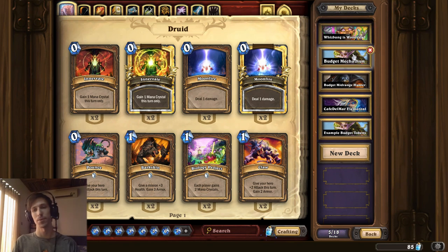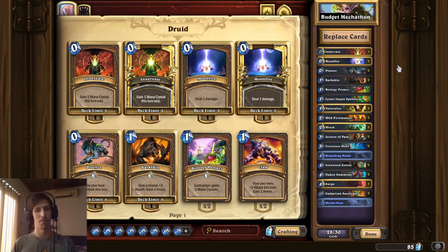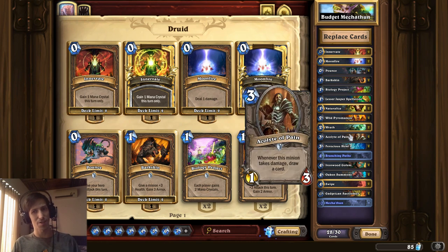We can actually take a look at an example here — a budget Mechathune deck grabbed off of Hearth Pwn. It's one of the ones people are taking a look at a lot, and apparently the guy who made it was able to hit Legend with it. What do you notice in it? It's got a lot of common spells that are kind of one or two cost. Most of the really cheap spells tend to actually be common or rare, and then there's just a bunch of card draw cards.